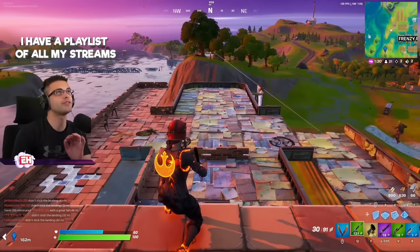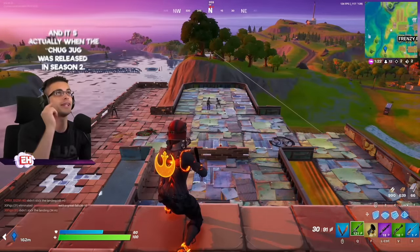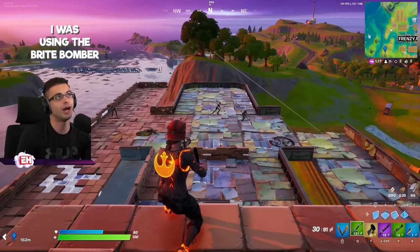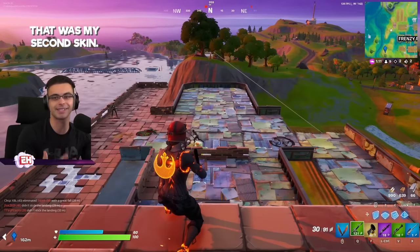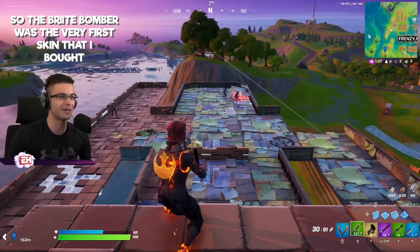I have a playlist of all my streams and I went through over 1,000 streams to find this. It's actually when the Chug Jug was released in season two — I was using the Bright Bomber. That was the first skin I bought. And then in this live stream, which I'll link in the description, I bought the Red Knight. That was my second skin. So Bright Bomber was my very first skin that I bought.